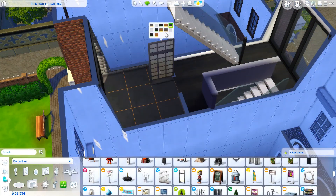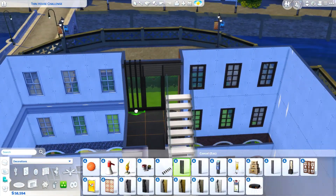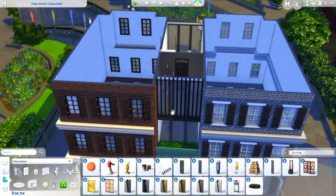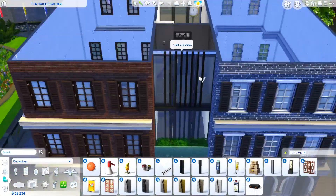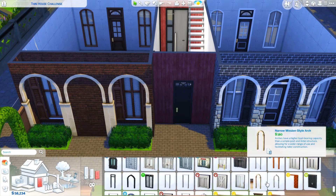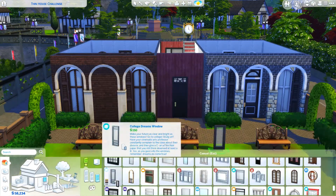On the fourth floor is the master bedroom — it's the only bedroom, and it's not even a completely closed-off room. It's kind of a loft bedroom where you walk straight up into it. On the fourth floor there's also a balcony area where I put a chair, a yoga mat, and some other things.